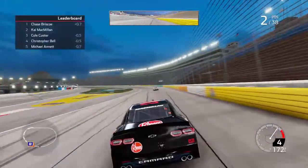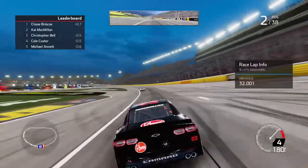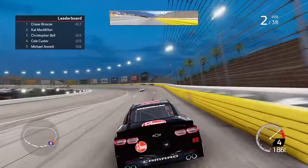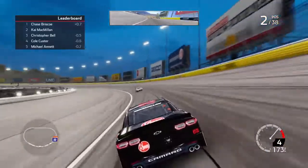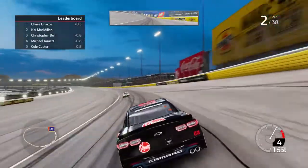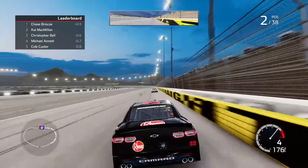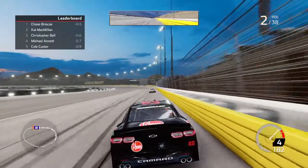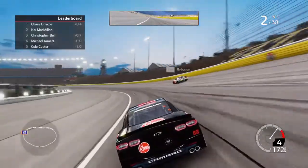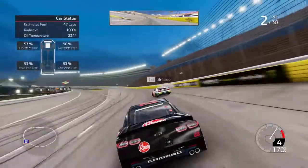We're going to try to catch Cinderick and Austin Briscoe, and we're slowly getting there. Yeah, we just got on the record. Now we're 0.6 back, but we just hit a bump in the track or something and slid up. We are really catching him though - we're going fast, boys. It's like we're starting to get loose, but our tires aren't dead.